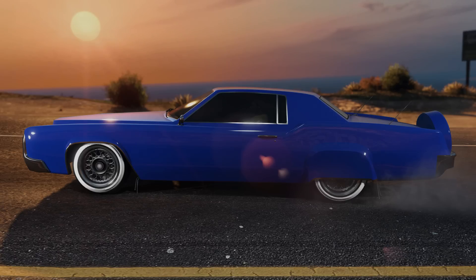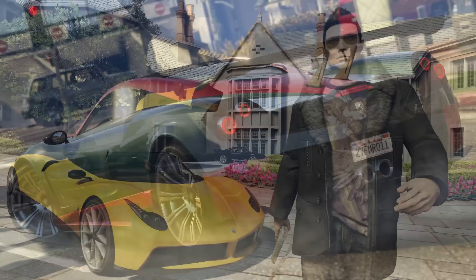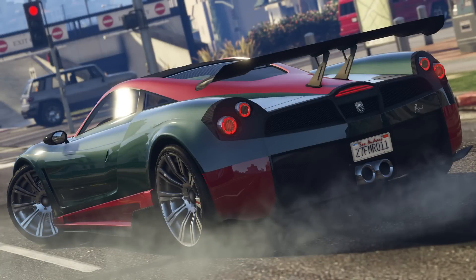If you guys love classic cars, then you know this one's going to be a really fun one to pick up and use. And then my favorite, the last one, the Pegasi Osiris. This one again has the gullwing doors, and there are actually two pictures of this. The front looks really awesome, and the back kind of looks like the Turismo a little bit. This one's clearly going to be a supercar, which is definitely much needed since we haven't gotten a supercar in almost a year. So it's going to be really fun, and it's probably going to be really expensive.